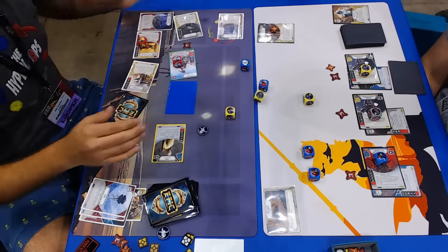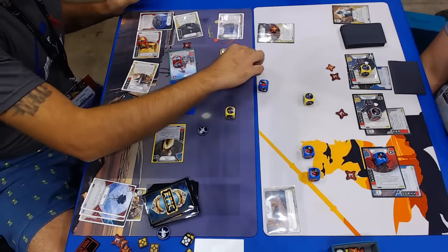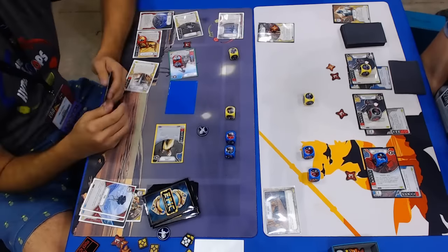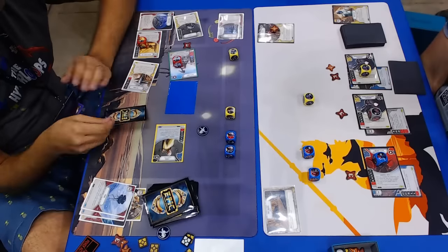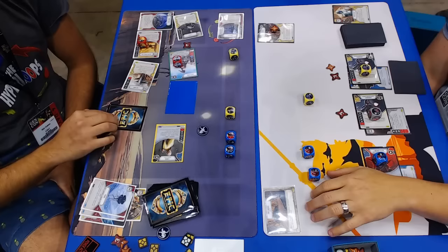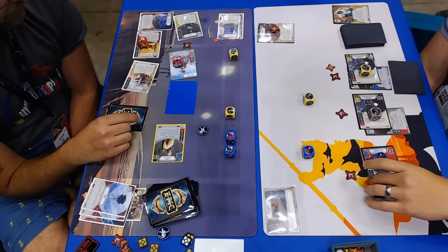Love seeing cards like Probe and Close Quarters Assault coming back into the game. Probe's so huge — always love those cards. It's just a super strong anti-card. This is perfect in these Snoke decks because all he wants to do is focus. You can't reliably focus if you don't know what your opponent's hand is.